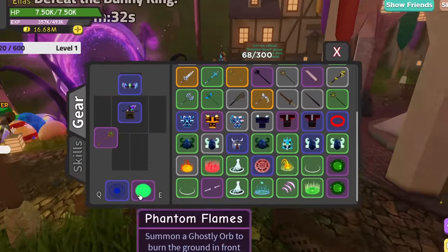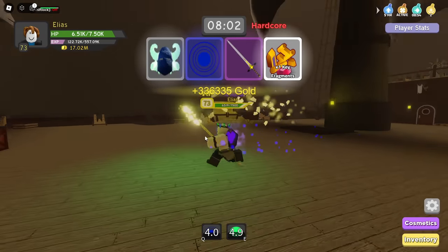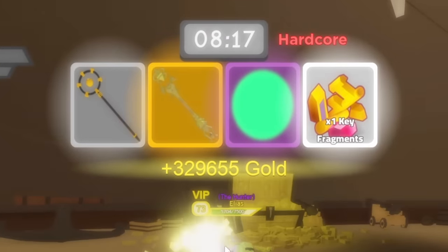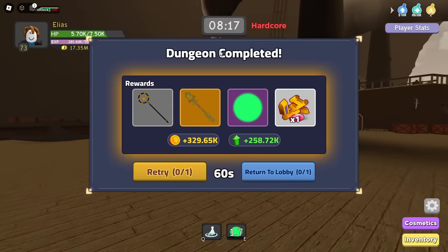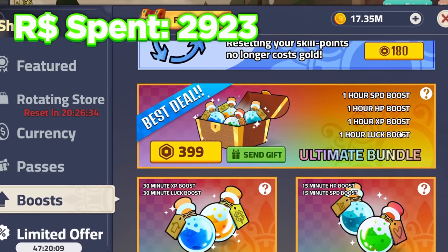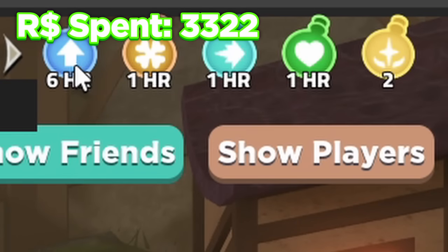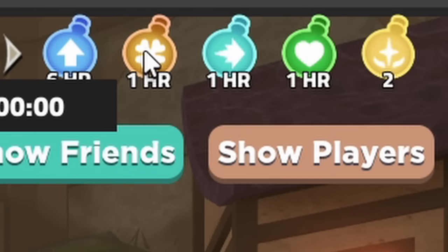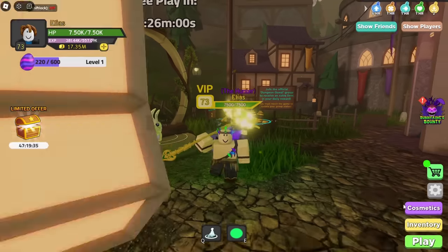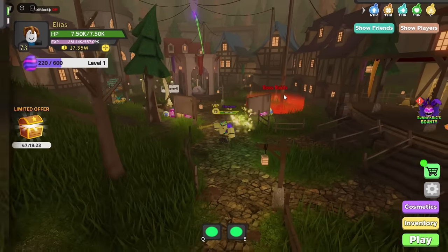I want to go back to pirate island and get another phantom flames — I know I'm gonna need another one later. We got a pulse fire instead of phantom flames. But finally we got another legendary, and that's without a luck boost! I'm going to go ahead and buy the ultimate bundle — one hour of every single boost. Now I have six hours and 45 minutes of XP boost, one hour of luck boost, one hour of speed boost, one hour of health boost, and two more revive potions. Now I have two phantom flames — everything is going in the right direction.